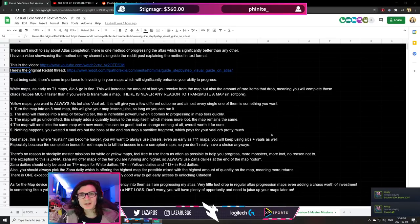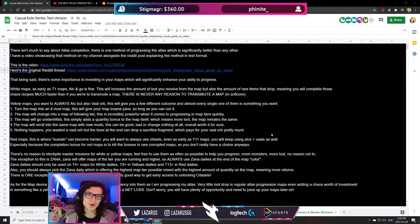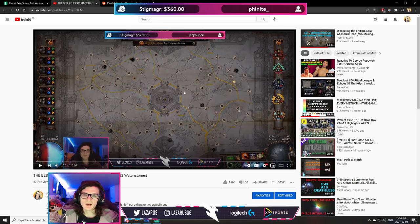Hey guys, Matthew here, and welcome to episode number five of the Casual Exile series. Today, as natural progression goes, now that you've chosen your character, you know how to level it quicker, you're prepared to get to maps, and you know which elite mechanics you should and shouldn't interact with, we are going to talk about how to progress your Atlas. I actually have a video about how to speedrun all 32 watchstones for the Conquerors of the Atlas and how to get to Sirus as fast as possible.